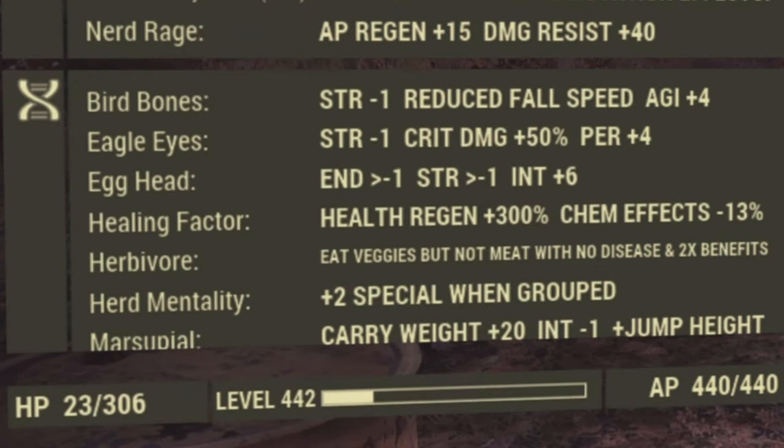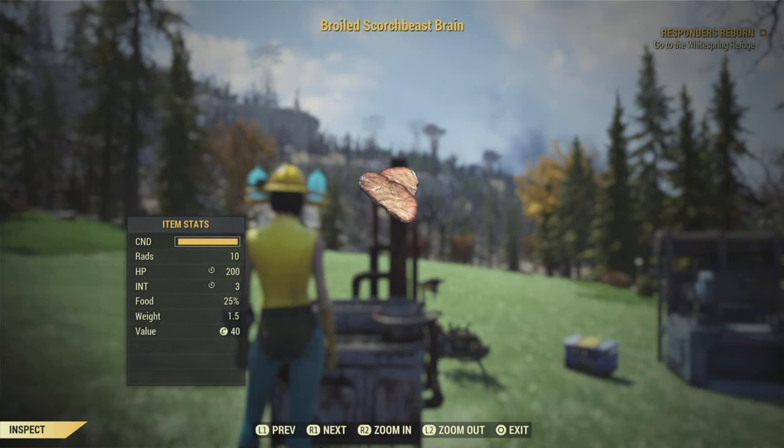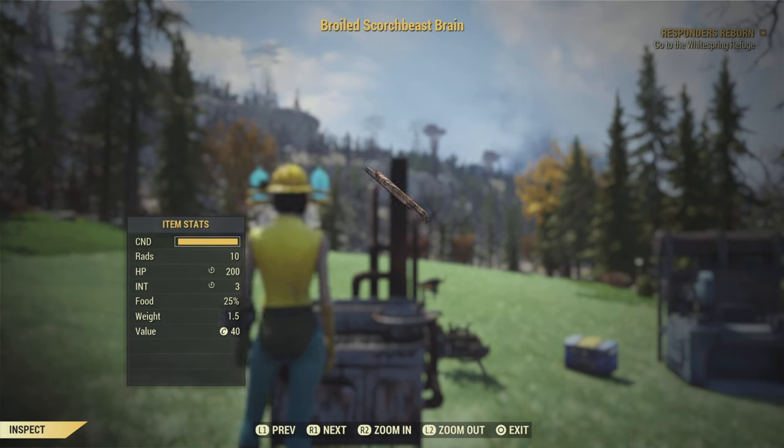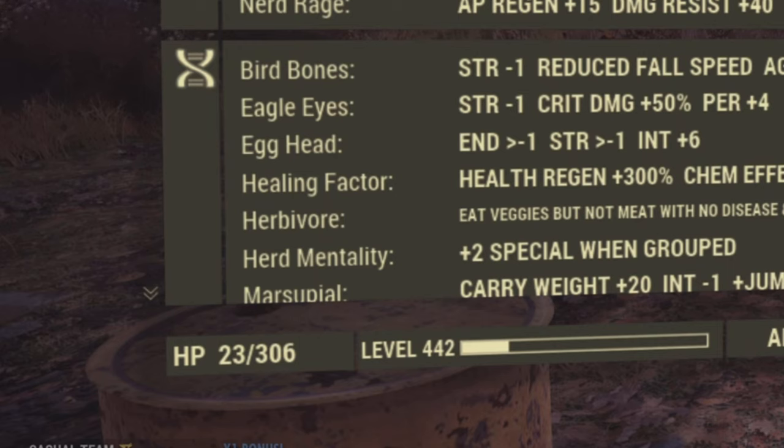There are a couple more useful mutations you can get. One of these being Herbivore or Carnivore — pretty self-explanatory. If you like to eat plants, get Herbivore; if you like to eat meat, get Carnivore. These are going to give you a bonus to plant or meat-based foods that you eat. The last mutation we're going to pick up is Herd Mentality, which gives you a bonus to intelligence when you're part of a group. And the best part is, if you don't want to be in a team with people, you can literally create a team on your own and it'll still kick in.